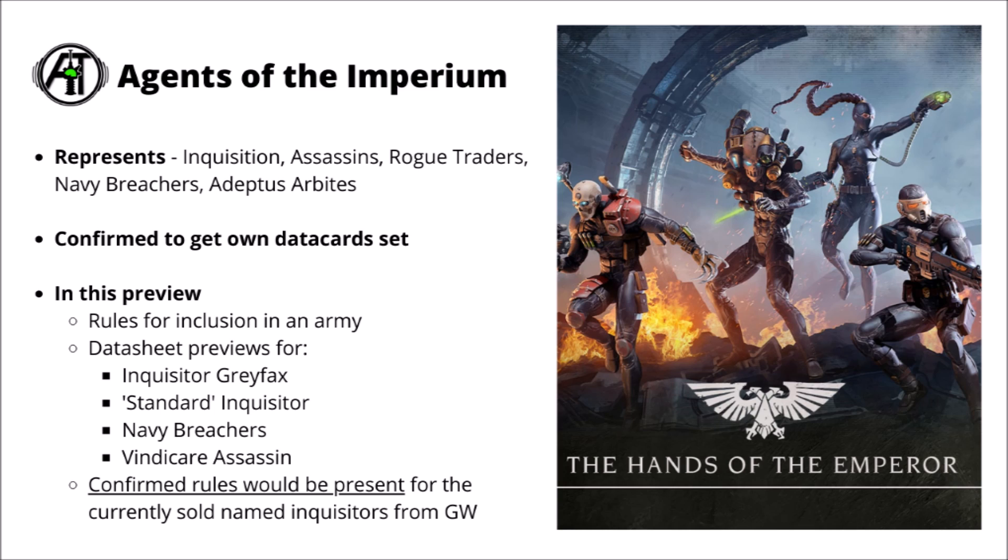This mini-army represents the Inquisition, Assassins, Rogue Traders, Navy Breachers, and the Adeptus Arbites. Games Workshop have confirmed that these are going to be getting their own datacard set along with the other Indexes of 10th edition, and they had shown off their basic army construction rules, which make a bit more sense now we've seen the full army construction rules and a good idea of what most factions are going to be getting.